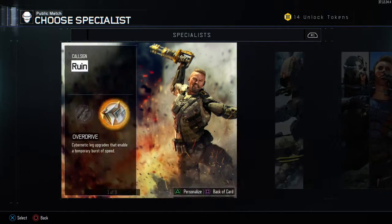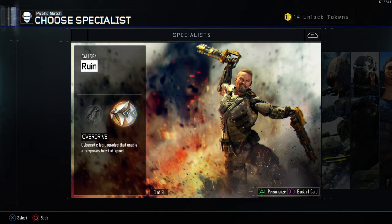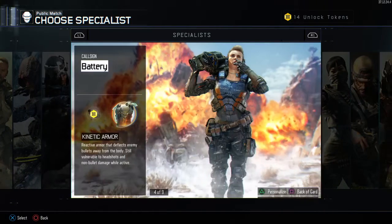Now I made a first video on how to deal with campers with Ruin, and if you didn't get to see that I will leave a link in the description so you can hop over there and check it out. But if that doesn't work for you, you can try this one — and that is Battery, the kinetic armor.